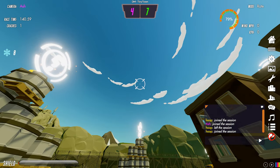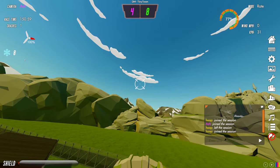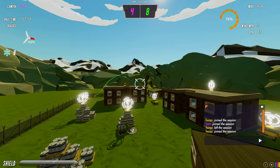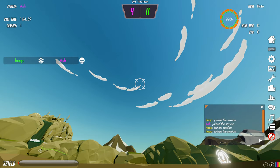On the left-hand side, the hit feed shows the weapon and who shot who — it showed 'hoop fire ash' meaning hoop shot ash with fire. A skull icon means the shot was a kill — he shot me with eye shot and I died. Up at the top of the screen is the scoring: it shows my score in my color and the score leader's score in the other color. If you're in the lead, it shows your score and the second-place player's score.